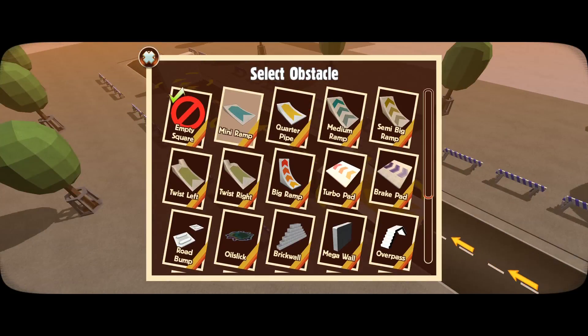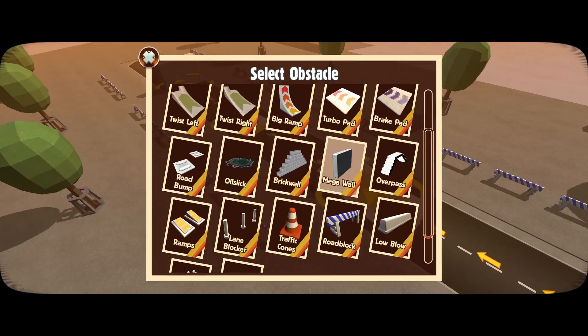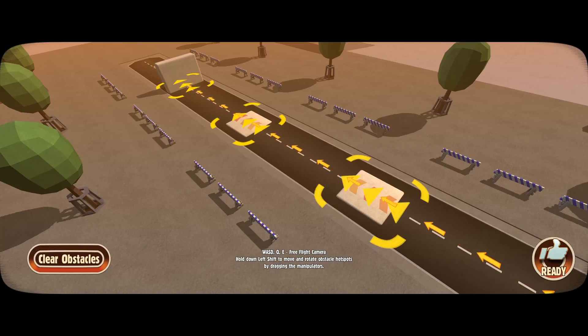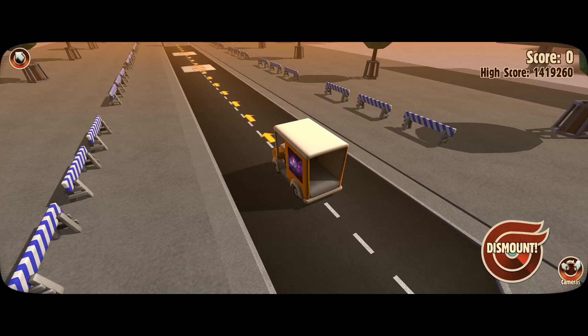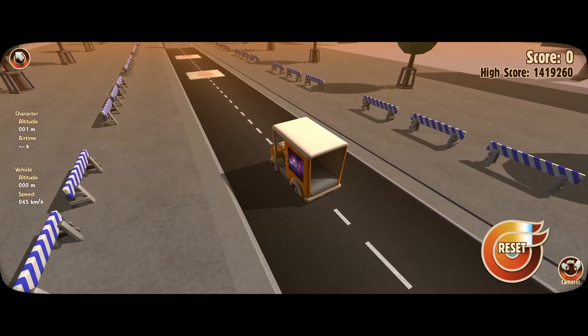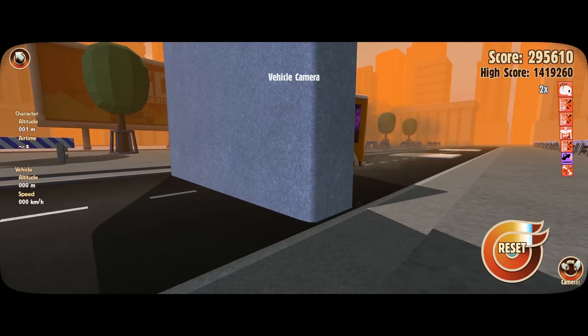This right here is considered an obstacle, and we can either add more or take away obstacles to get a higher score. We're going to add a turbo pad here, a turbo pad there, and we'll leave the wall there so this should be a decent amount of destruction. All you have to do is hold and release to dismount — press space, hold it, and wait until it gets all the way blue.